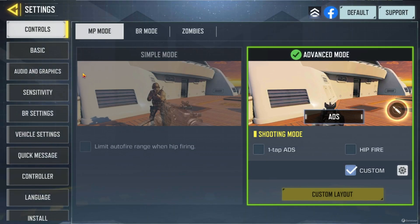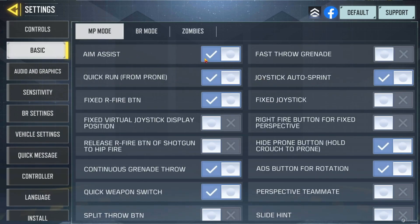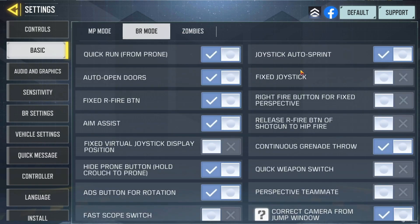First of all, go inside the Settings. Inside Settings, there is an option called Basic — go inside Basic. Here you can see your aim assist is enabled. In BR mode, aim assist is also enabled here. I'm going to show you the same things in Multiplayer mode as well.